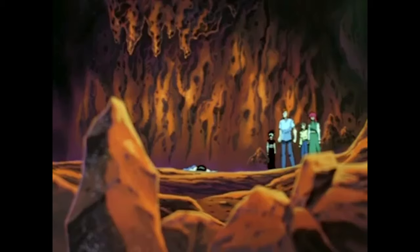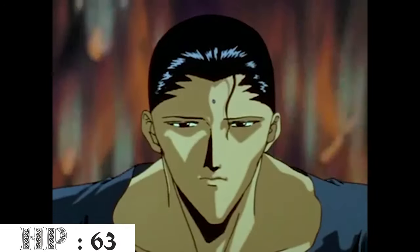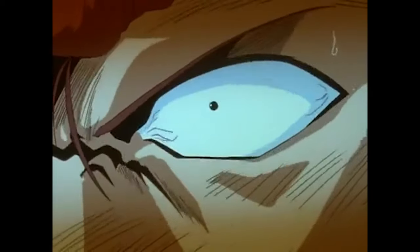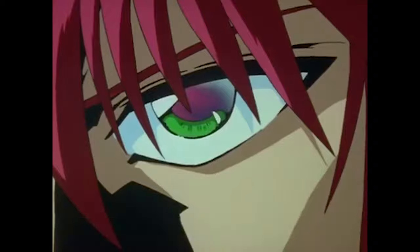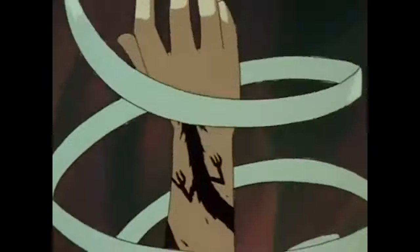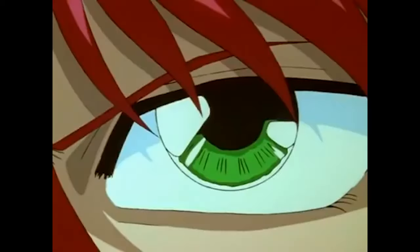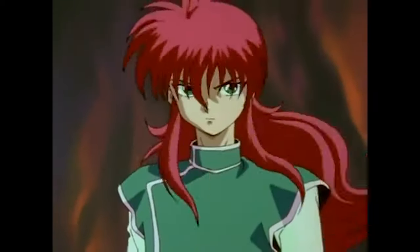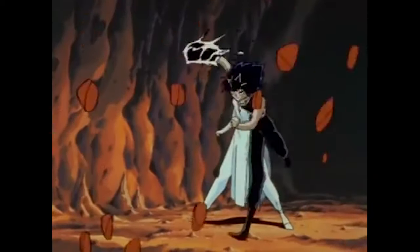At level 10, we take our final level in the Rogue class, giving us 10d8 hit dice and a max hit point total of 63. As a 6th level Rogue, we select another two expertise skills — I chose Investigation, making it +10, and Deception, making it +8. I chose Investigation to further improve Kurama's ability to deduce clues, and Deception because Kurama is a master of the poker face. From here on out, we're going to take Druid all the way to character level 20.